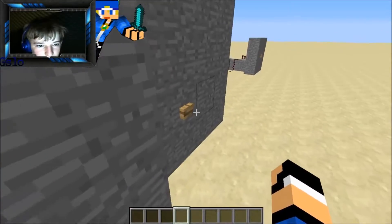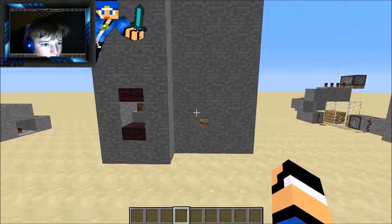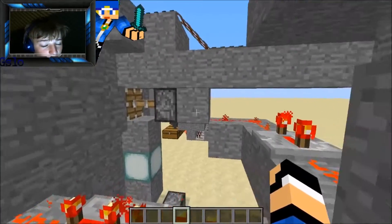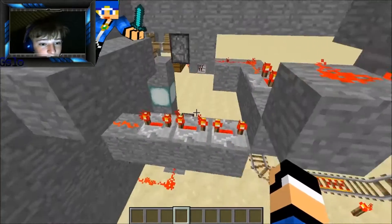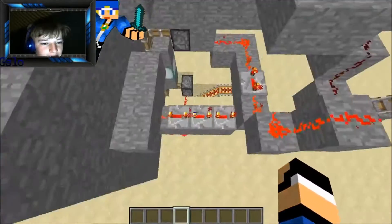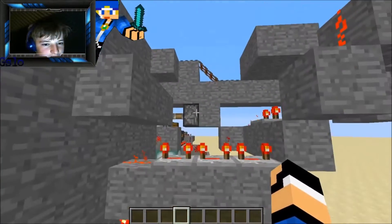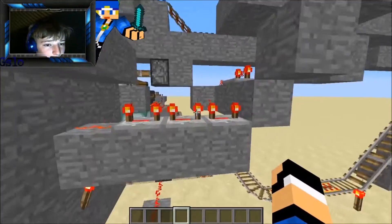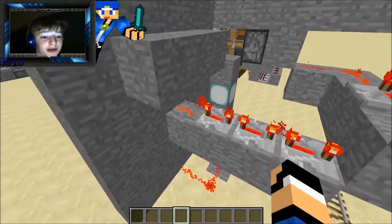Let me get a good angle. As you can see there's no block there, and that pushes back out. After that you have this piston pull back and then push out. The reason it's on a delay is so that when the minecart comes down it doesn't just go in and fall right through.